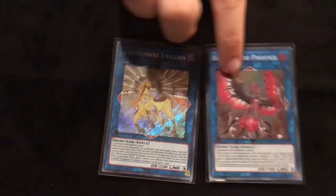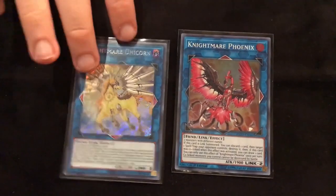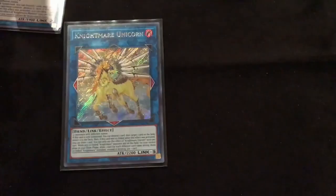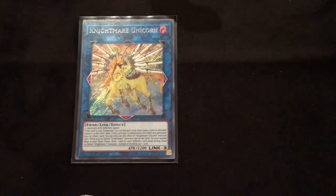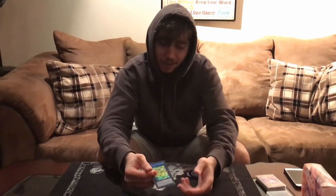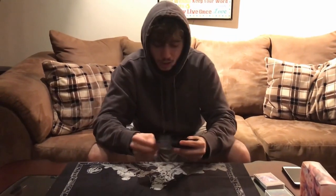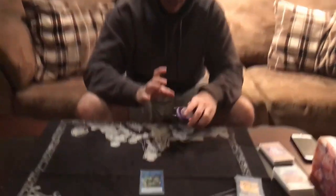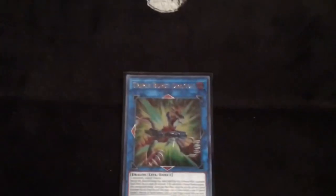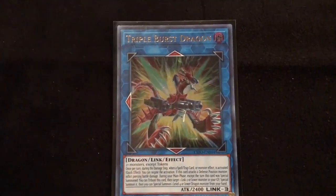I played Nightmare Phoenix and Nightmare Unicorn. Phoenix is good removal — you make it a lot if you take your opponent's monster to swing with and don't want to give it back with no other way to get rid of it. Unicorn is great generic Link 3 removal, points down so you can still do Sky Striker things and make Kagari under it. Triple Burst is my favorite card in the extra deck. I convinced Marshall to play it the night before and it sounded like it was good for him too.